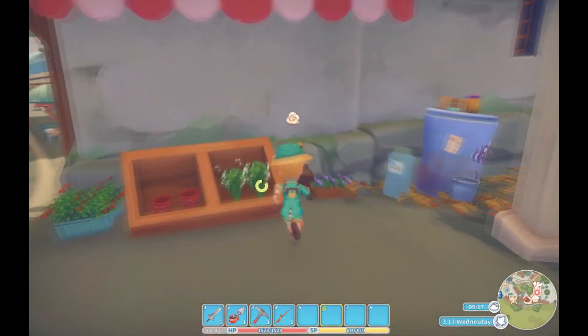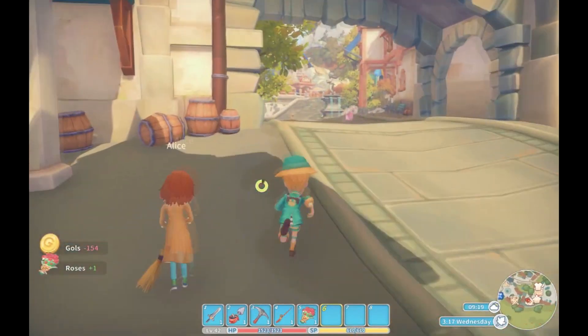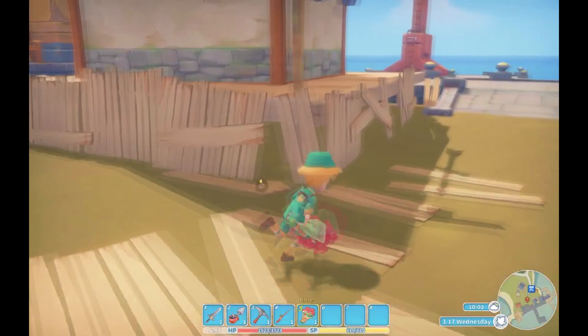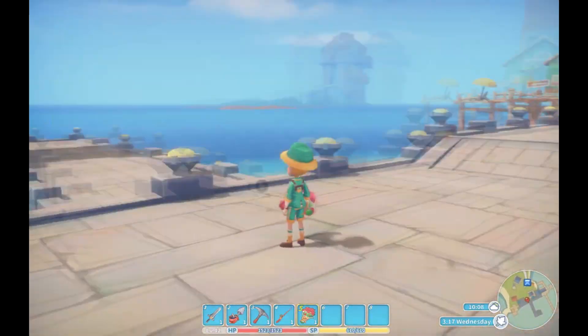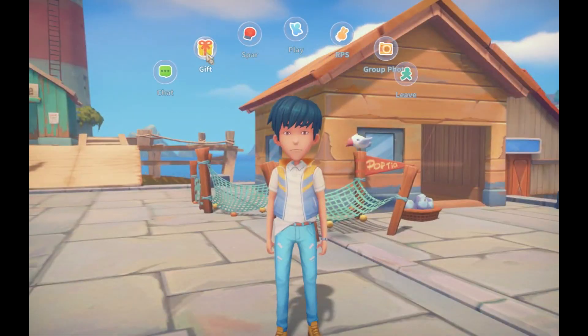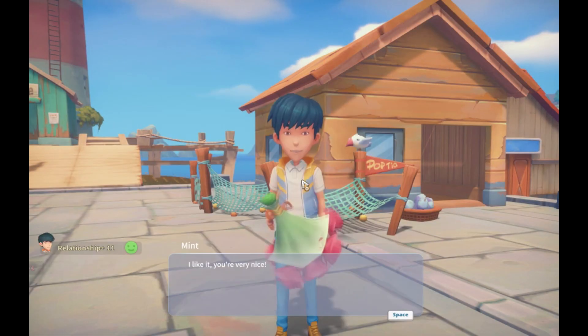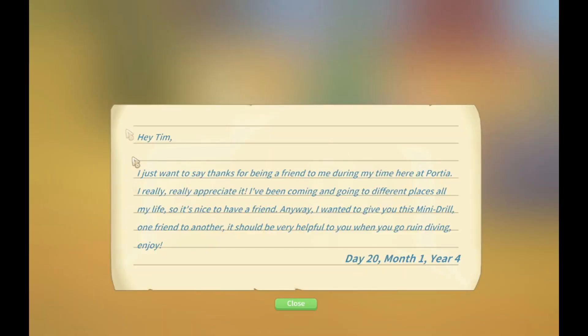The most important thing for you to know is how to get the Mini Drill. I didn't get it until I finished the Portia Harbor main questline. To get the Mini Drill you need to become buddies with Mint. The easiest way is to buy roses from Alice's Flower Stand and take the DD Stop to the Portia Harbor. If you've completed the main questline, Mint will always be there around 9am for you to give him a gift. I also recommend going on playdates with him, which will significantly reduce the amount of roses you need and speed up the process.